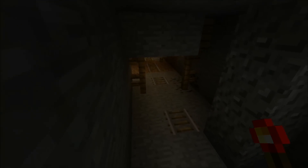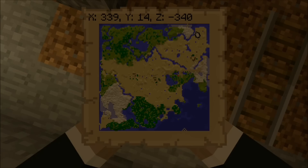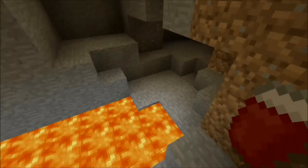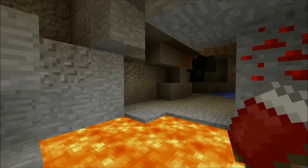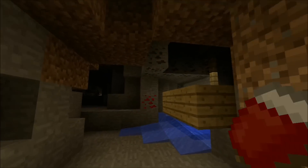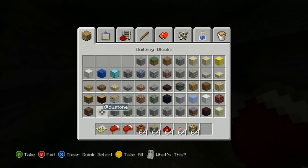So yeah, I just showed you where a mineshaft is — you can see where it is on the map. That's also at diamond level, so I bet you can find some diamonds down here. I don't want to get burned in the lava. This is a really low mineshaft — let's see what's over here.